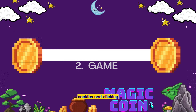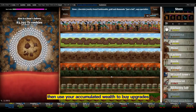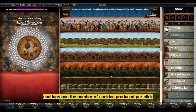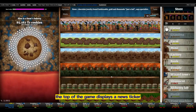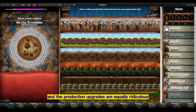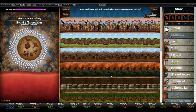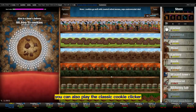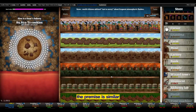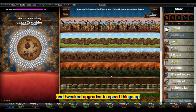Cookie Clicker centers on two things: cookies and clicking. Click on a springy cookie to produce the sweet treats, then use your accumulated wealth to buy upgrades and increase the number of cookies produced per click. The top of the game displays a news ticker of silly updates, and the production upgrades are equally ridiculous, like grandma or factory. Can't get enough cookies? You can also play the classic Cookie Clicker experience online — the premise is similar, but you'll find a new stream of amusing encouragement and tweaked upgrades to speed things up.